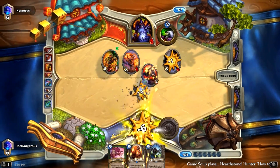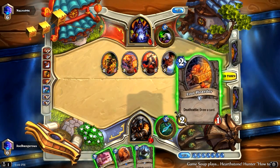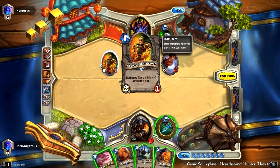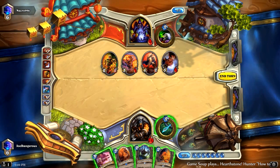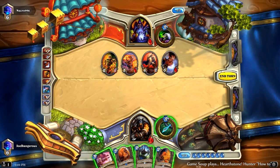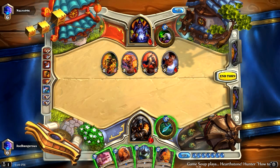He's going to take that with that. Five, nine, 12 — he has 12. We can take this down with our Stampeding Kodo. Where do we have — we have lethal, right? No, we only have seven. We don't have lethal, we're one off.